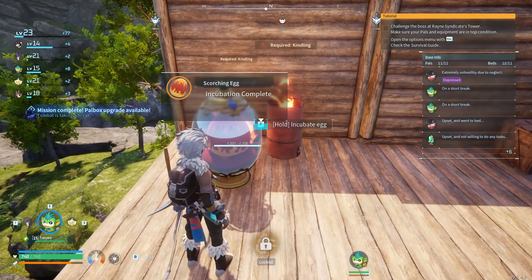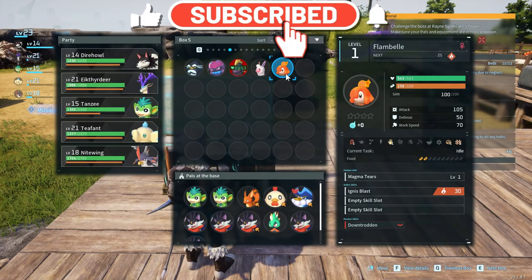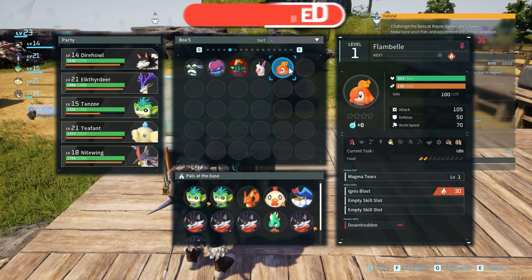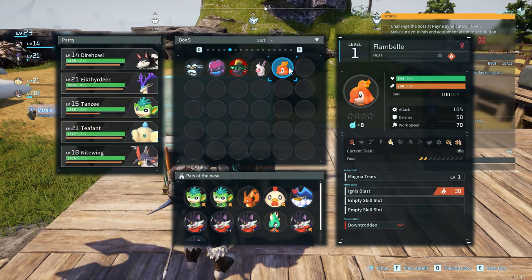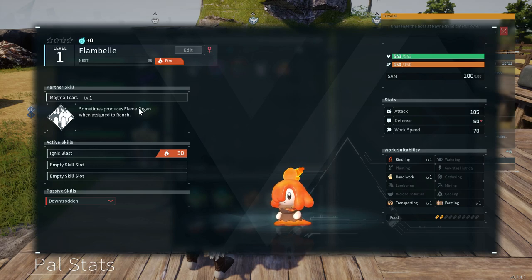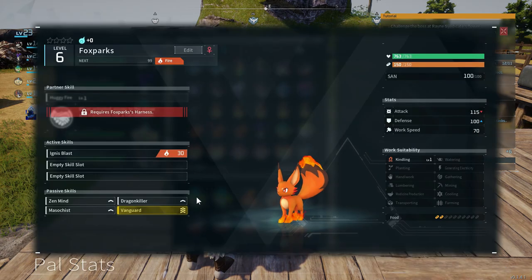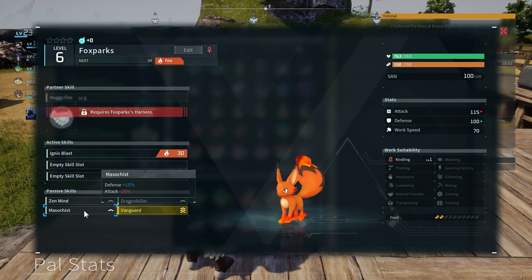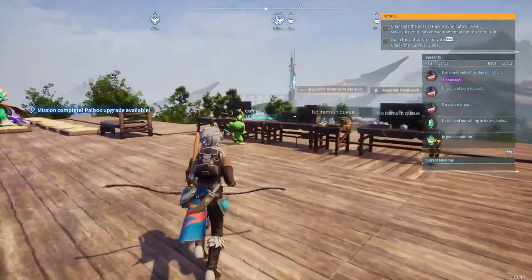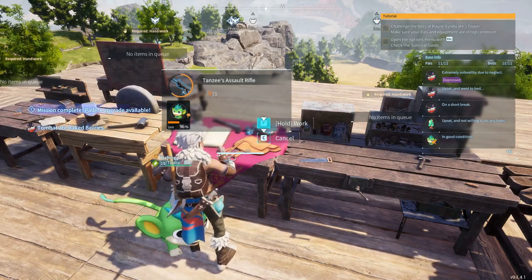I found something else - a fire egg! Let's see what kind of creature we get. It's a small one - Flam Bell. It has a lower defense which is pretty irrelevant. It's capable of cooking things, crafting, transporting, and - oh, it can be assigned to the ranch to produce flame organs. Yes please! Get rid of this, put in this. What does this Foxbox do? Increase to player attack, defense up, attack down - no. We'll stick with Tansy. You can turn the Foxbox into flamethrowers but I want to see how Tansy does with its assault rifle.